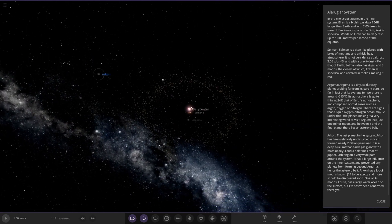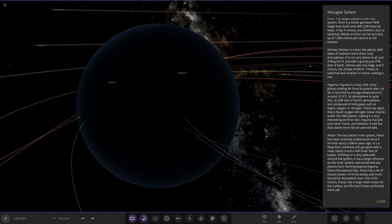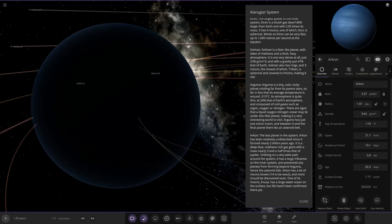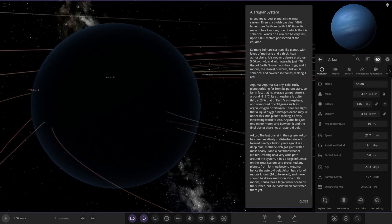Taking a big jump, we can see that asteroid belt covering a lot of distance. Lastly we have Archon — there's a lot going on here. It's very dark, as expected, and looks like a planet nine equivalent. The last planet in the system, Archon has been relatively undisturbed since it formed nearly two billion years ago. It is a deep blue methane-rich gas giant with a mass nearly three and a half times that of Jupiter. It has a large influence on the inner system, preventing any planets from forming beyond Argument — hence the asteroid belt. It has 14 moons, and one of those moons has a large water ocean on the surface, but life hasn't been confirmed yet.